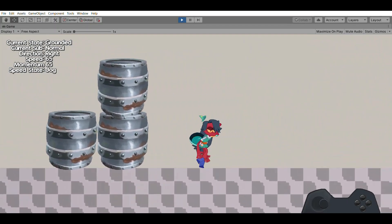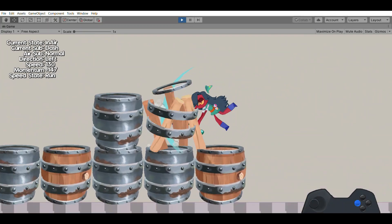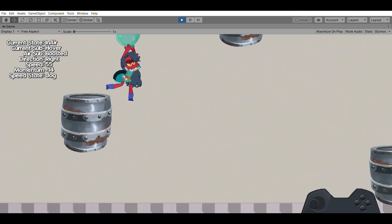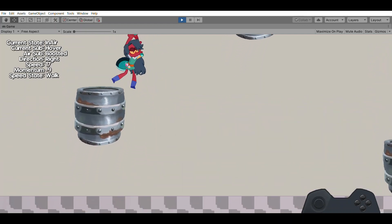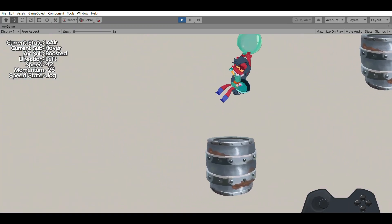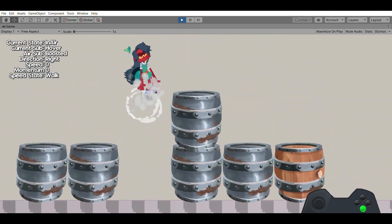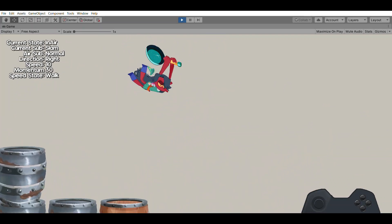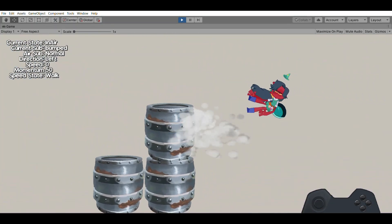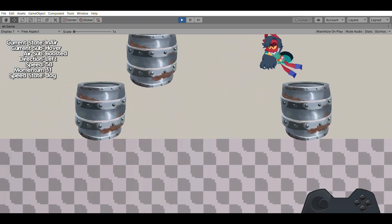Depending on the player's state, we check if the object can be destroyed. Some objects can only be destroyed by hitting them, some only by jumping on them, some only by slamming into them, and some only by explosions — which has yet to be added. For example, in this scene we have a metal barrel and a wooden barrel. The wooden barrel can be destroyed by slams and by punching it, so all physical attacks using the attack button will destroy it, and the slam attack will destroy it — but jumping on it won't. The metal barrel cannot be destroyed by any of these and can only be destroyed by explosions, making it a more durable object.